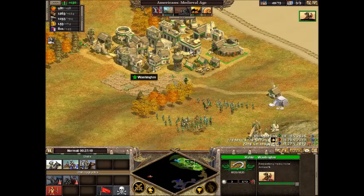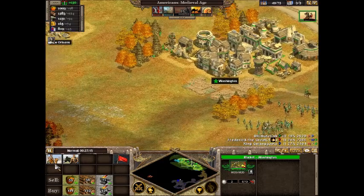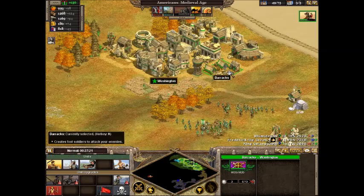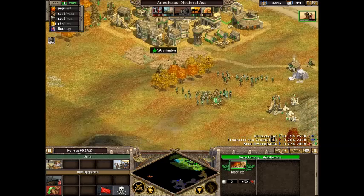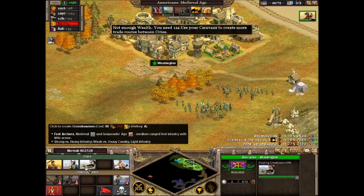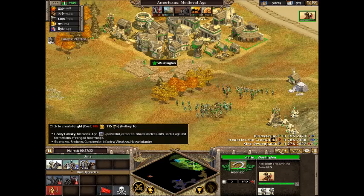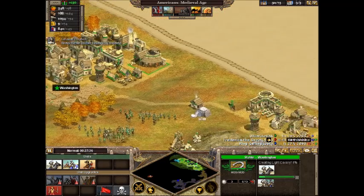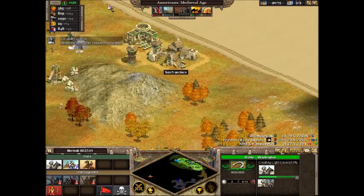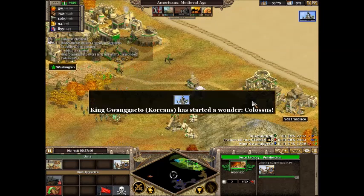All my units are upgraded. I'll build another trebuchet and some extra crossbowmen. So we're about to go attack the Koreans, but first I'm going to need a supply wagon so I don't take any attrition damage.